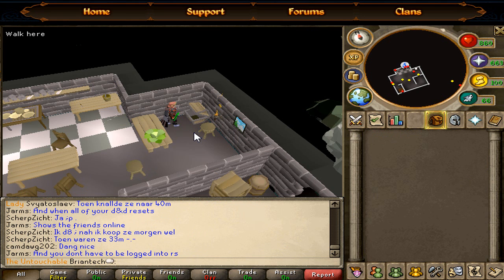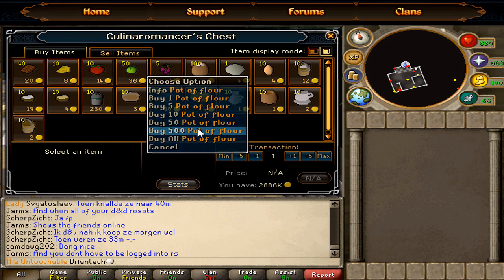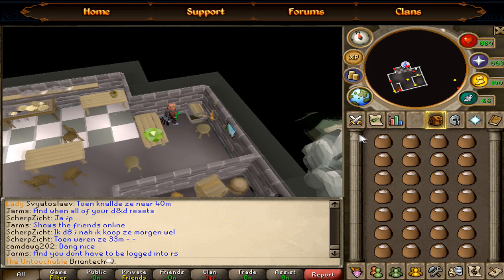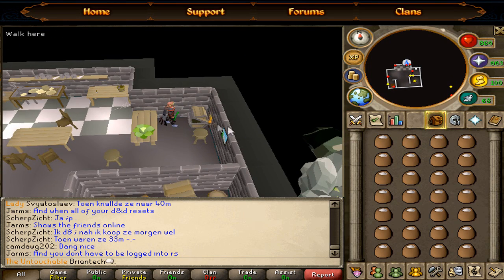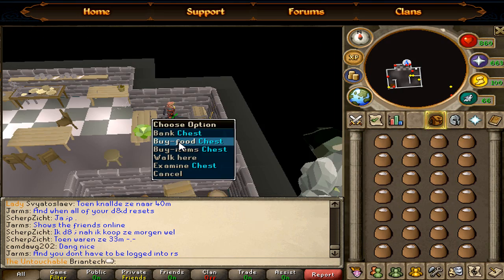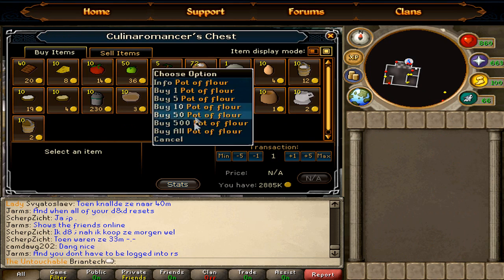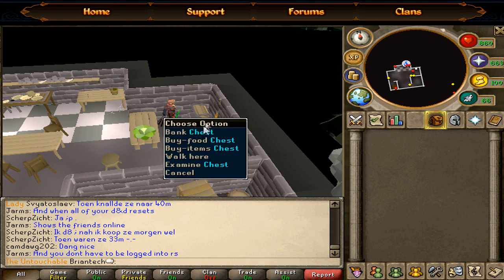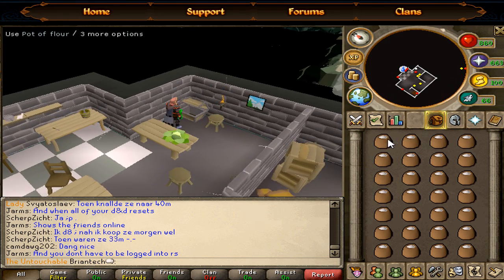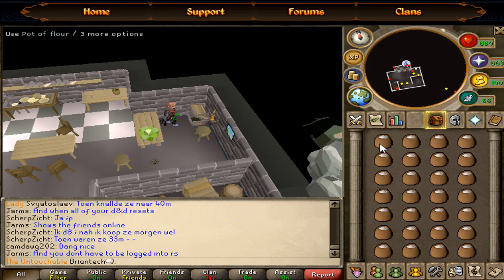I also forgot to mention you can buy a pot of flour and make almost 100 GP profit on each one. Remember you need the Recipe for Disaster quest to do this, and you can make up to 100 GP profit per pot of flour.